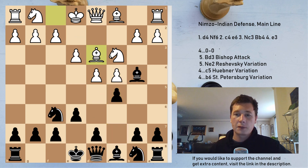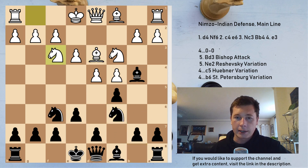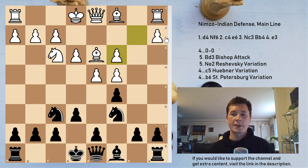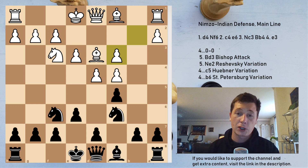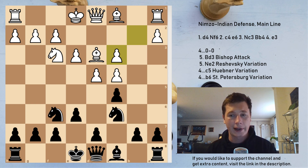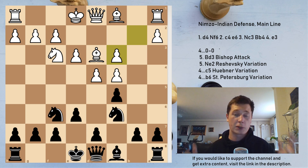The second move is Bd3, and this is more straightforward. Black simply develops. Nf3 — taking on c5 is not a good move for white. Then Bxc3, bxc3, now doubling the pawns. Here we have one of the most thematic plans for black in the Nimzo-Indian. Against this main line, white of course has the bishop pair because you have chosen to double the pawns on the c-file. What you are going to do now is play against the bishops. The bishops love an open position, so close the position down.